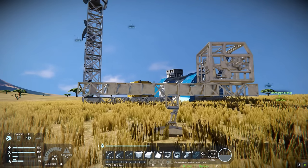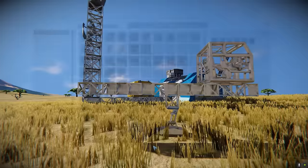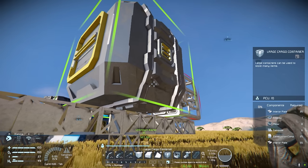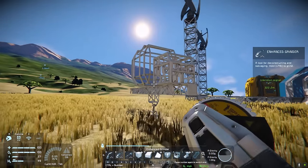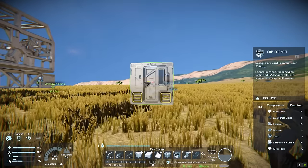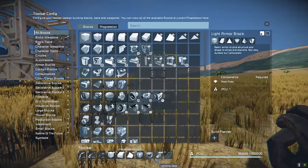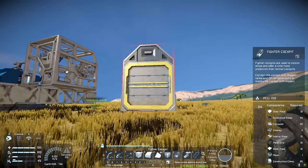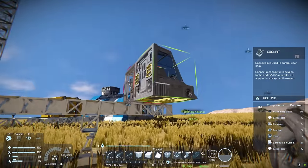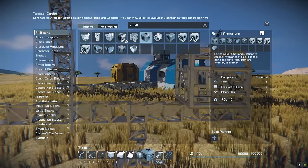Then we need to think about what we want on this thing. You might want to put a survival kit on it, or an O2/H2 generator — it just depends on how you're going to use the rover. I'm going to use it as a cargo rover. Looking at the back of the cockpit, we've got two small conveyor connection ports. Different cockpits have different connection ports — the fighter cockpit has a large conveyor port on the back, and the default cockpit has two in the middle. The default cockpit might arguably be better, but I'm going with the cab cockpit.